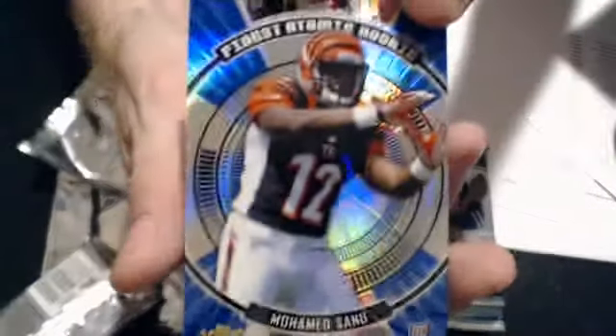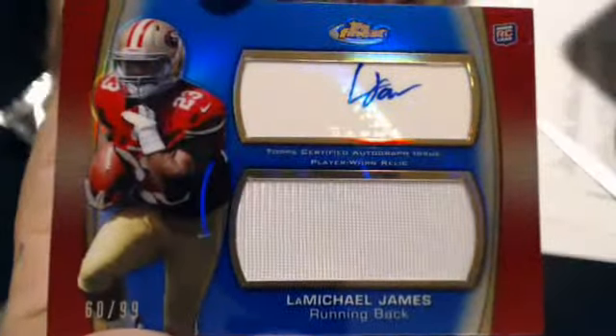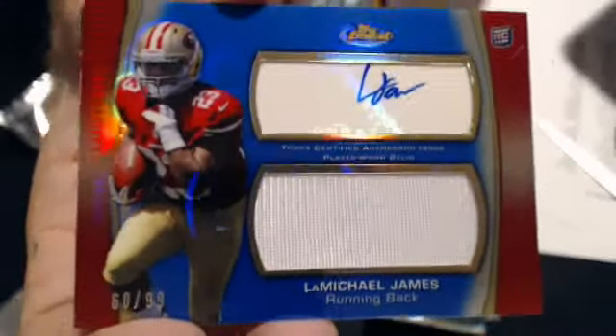Should be our atomic pack — we have an A.J. Jenkins rookie and an atomic Mohamed Sanu for the Bengals. Our first hit pack is a Dwayne Allen rookie, and our auto jersey is a LaMichael James blue refractor, 60 of 99 auto jersey. That's a nice one — that goes to Fat Gas. Nice pull, nice looking auto.